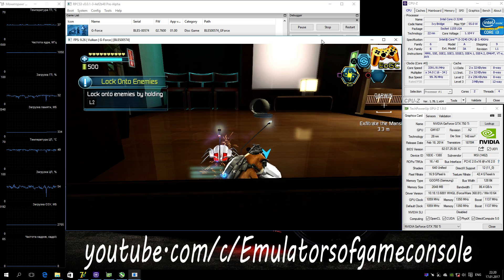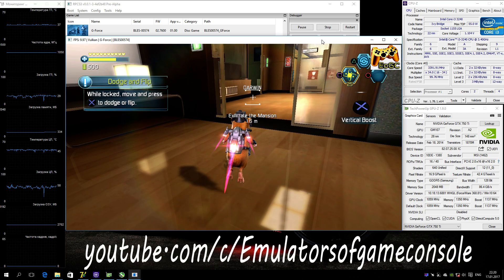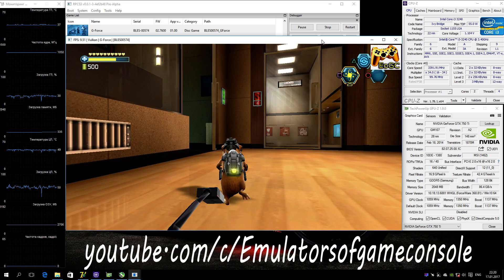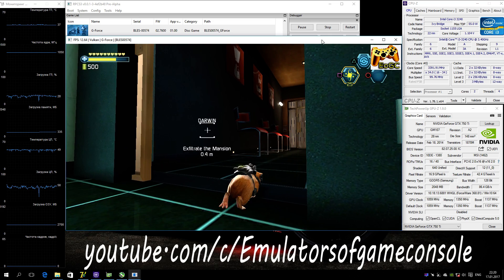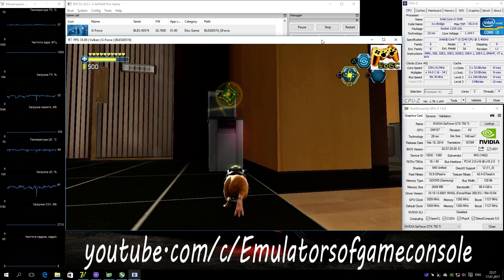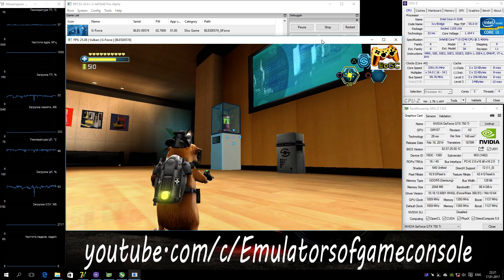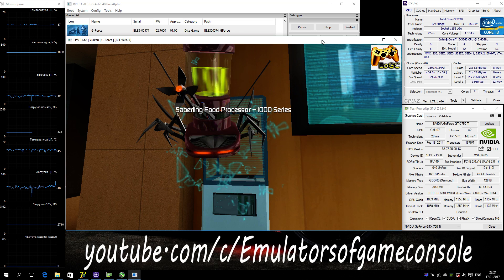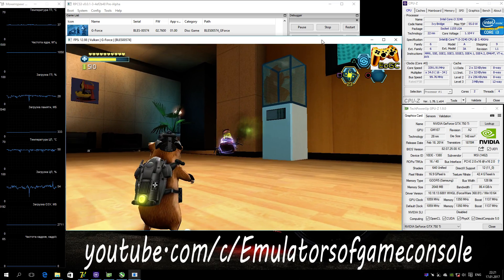Lock onto enemies by holding the lock button. While locked onto an enemy, you can press the jump button to dodge or flip. Attention — this is an all-systems alert, repeat: all-systems alert. Tower Sages have been detected. System override and shutdown has failed. Immediate evacuation is now recommended.